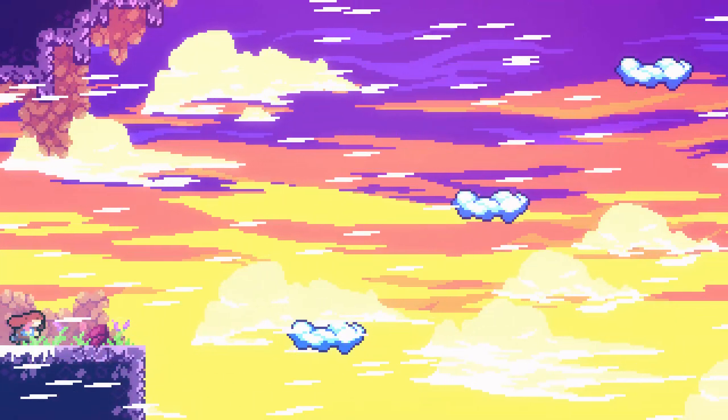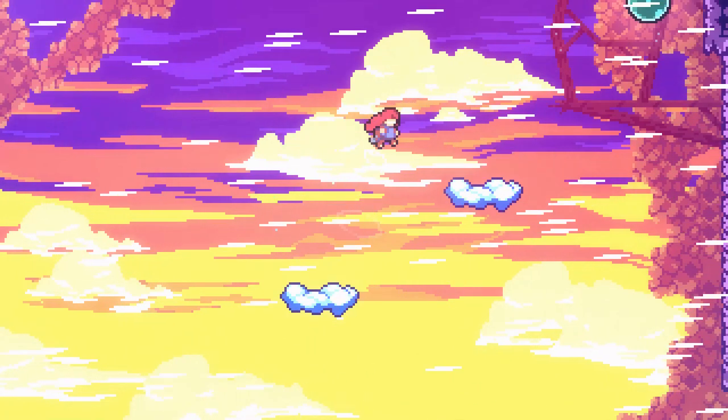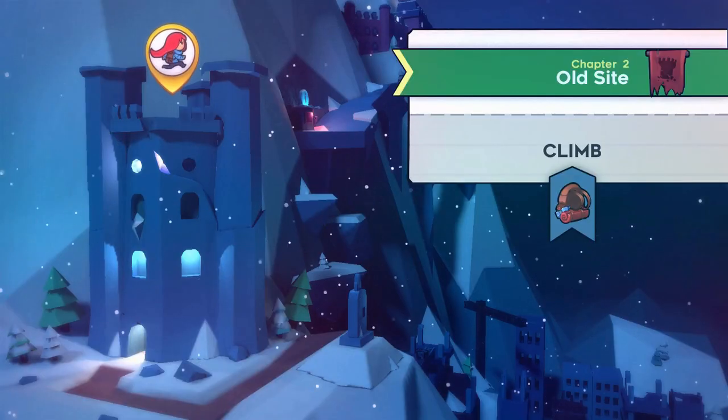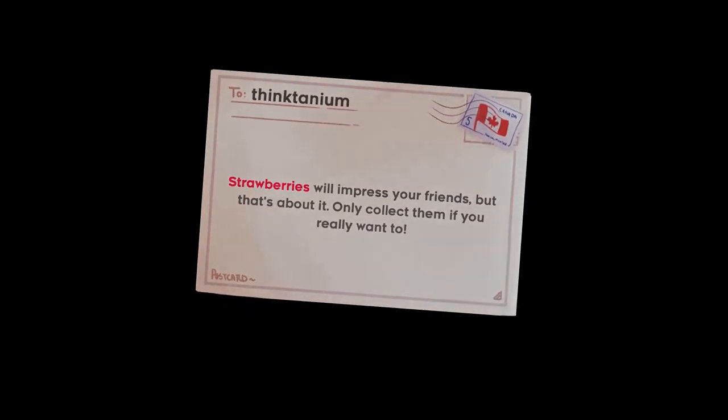If the creator of Celeste, Maddy, doesn't want to change these berries, then I think keeping them is a mistake. I can almost hear you saying: but the berries are optional! At the beginning of chapter 2, the game explicitly tells you these berries are optional. This might be true, but I don't think they're optional since the ending of the game is determined by how many berries you manage to collect. Optional to me means optional — meaning nothing happens if you get it or not. Tying the ending of the game to something that's called optional doesn't feel like that thing is optional anymore.